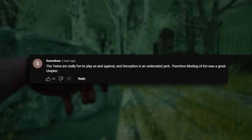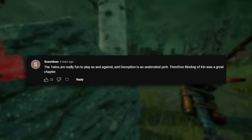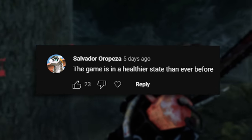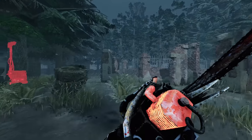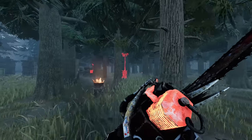The Twins are really fun to play as and against, and Deception is an underrated perk — therefore Binding of Kin was a great chapter. No. The game is in a healthier state than ever before. Now this is a hot take because I agree with it, but I don't agree with the term 'healthier.' I think it's in the most balanced state that it's ever been, which I think actually makes the game worse overall.